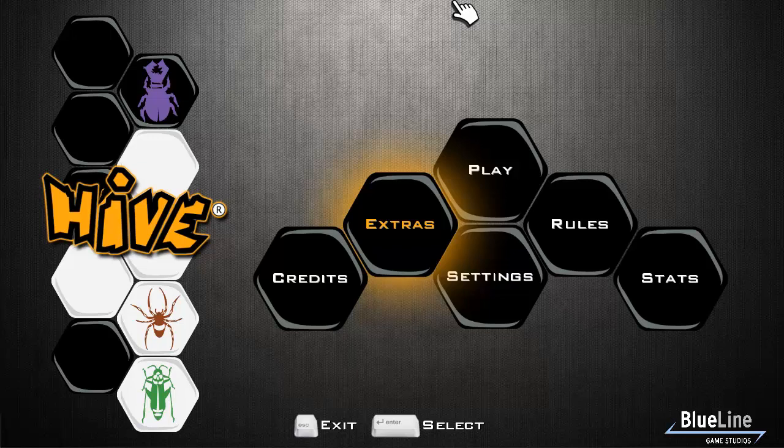Hi, welcome. This is Shiprat and today's Let's Play is going to be looking at a game called Hive. It's a PC version of a board game by Gen42 and this PC version is available on Early Access on Steam at the moment, currently £4.99 or your local equivalent.